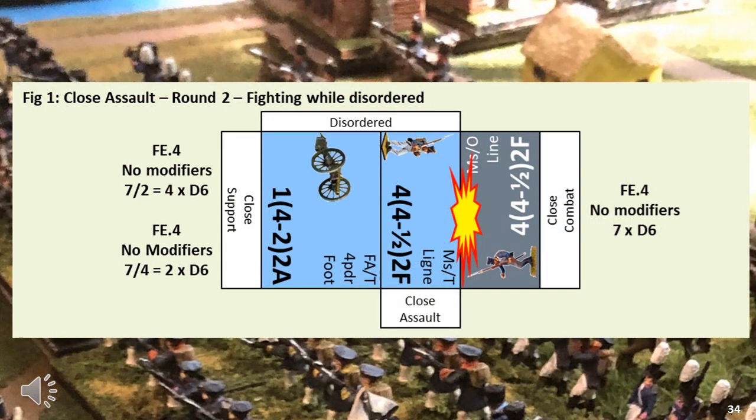Let's see what would happen if the French were disordered by the Prussian opportunity fire as they came into contact. The close assault element is disordered. FE is still four, giving seven dice, but halved because disordered — only four D6s. The artillery to the rear wouldn't have been disordered in the opportunity fire, so it still gets four dice. The French spin eight dice with three hits. The Prussians spin a four for the save — unaffected. The Prussians respond with seven dice and there is no effect. Basically the Prussians are throwing seven dice and the French are throwing eight dice. There's still a chance of victory, but it's narrow and the Prussians could very well win this day.